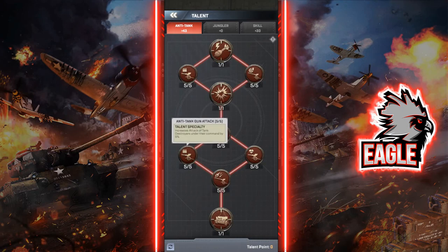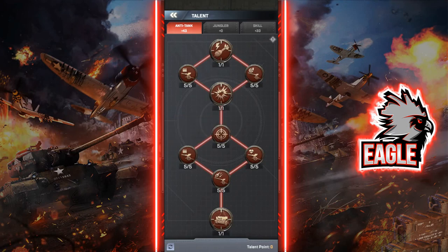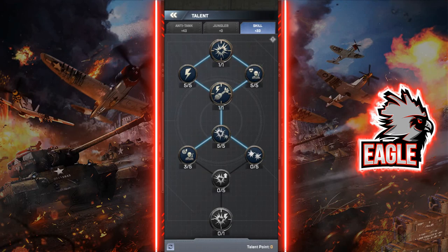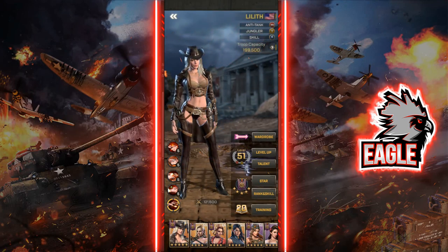Then max it all the way out to Anti-Tank Mastery, focusing on attack increase or health. Health gives more sustainability and keeps your HP above 70% longer so you deal more damage from your skills. Then move down the skill tree to Tactical Assault. There is a Jungler tree, but I don't recommend it — Lilith has no skill that contributes to attacking invaders or NPCs, so stick to the anti-tank and skill tree.